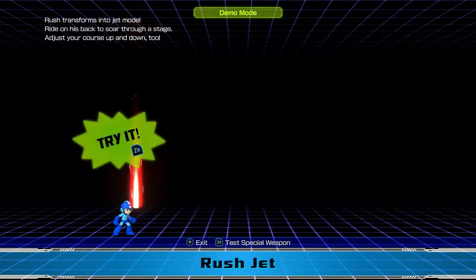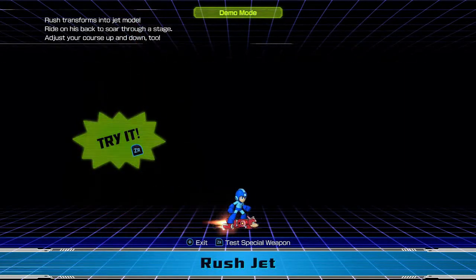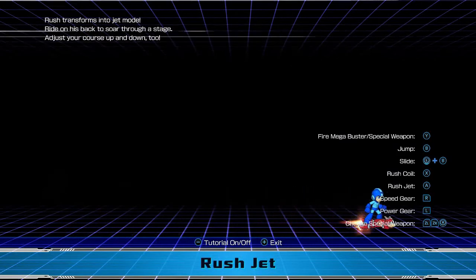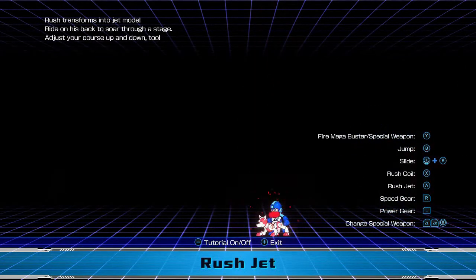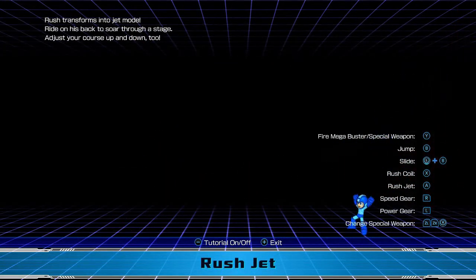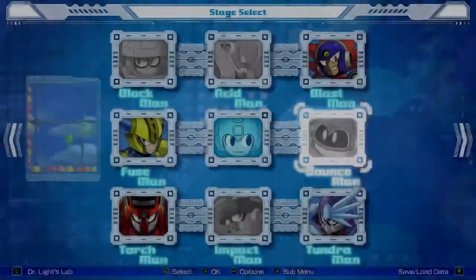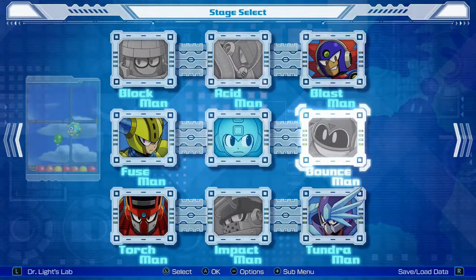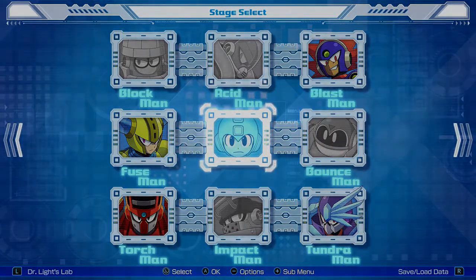Alright, so it looks like they've given us the Rush Jet. Let's try it. So it's the A button — that's Rush Jet, cool. And our Rush Coil will still be there — nice. And then we can go up and down, I guess. Very cool. Alright, so I guess that'll be it for today. Thank you very much for watching, and we will see you next time. Bye-bye!